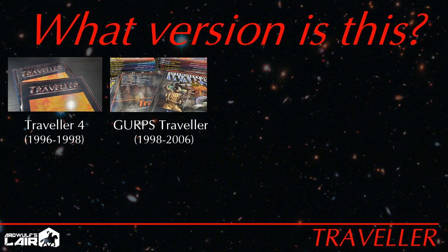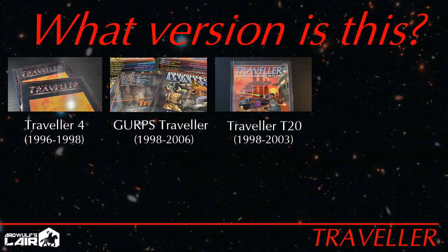GURPS Traveler adapted the Traveler universe to Steve Jackson's GURPS system. It rolled back the changes of the Rebellion and Virus eras of the last GDW editions, and had an extensive product line and some very high-quality material. But some felt that GURPS was a bad match for Traveler mechanically. Traveler 20 arrived with the D20 and OGL craze, and was an attempt to shoehorn the Traveler paradigm into D20 mechanics. It worked better than you'd think, and it had some top-notch support materials, but the D20 system was never really widely adopted.